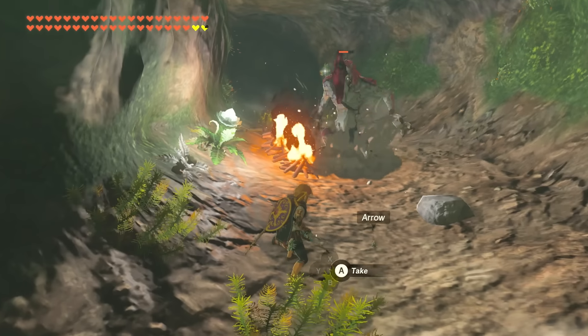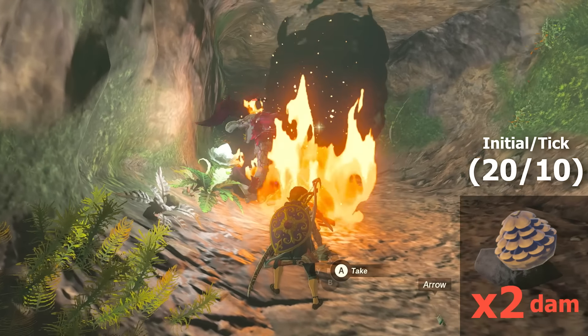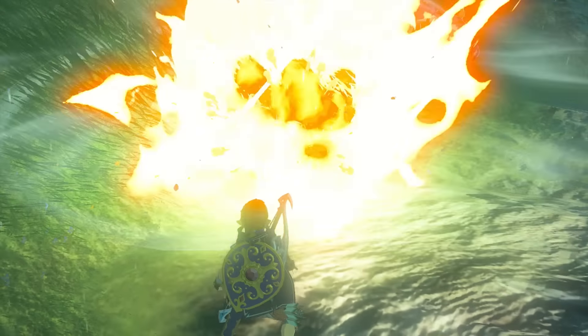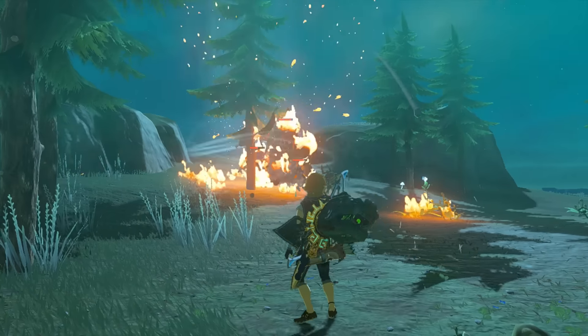Luckily, these flames can be enhanced with the use of pinecones, which double all the fire's damage stats — so 20 for the initial contact and 10 for the tick damage, equating to 60 damage per second while burning. This makes fire extremely potent for combat and even allows you to use it while it's raining. But sadly, there is a bit of a counter here.